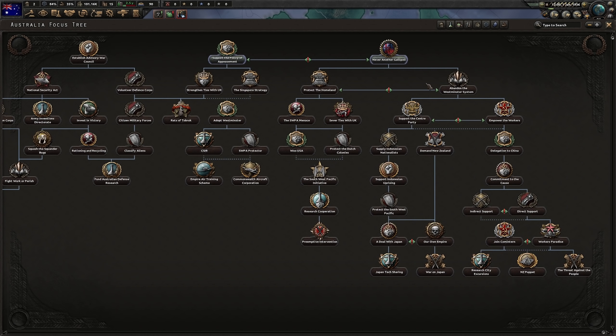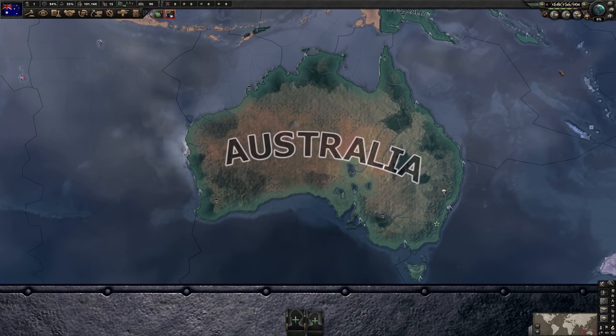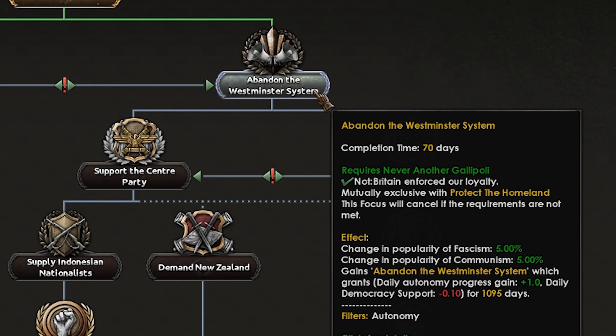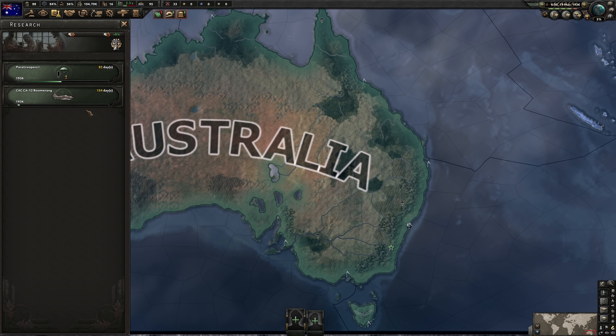And then finally, focuses. We'll start off with Never Another Gallipoli and start turning away from the UK. Let's set the speed to max and get things rolling. With Never Another Gallipoli done, let's move on and abandon the Westminster system, completely turning away from the UK. We must go our own path.